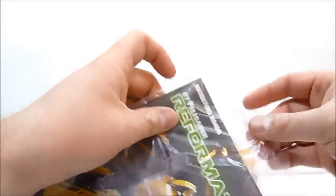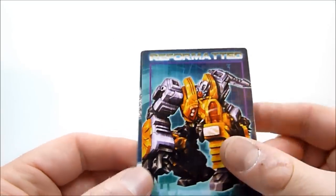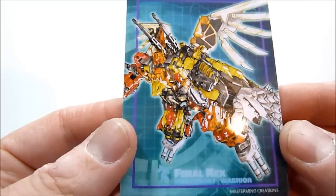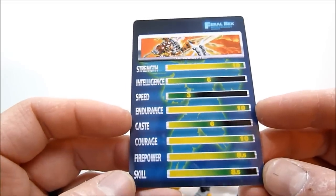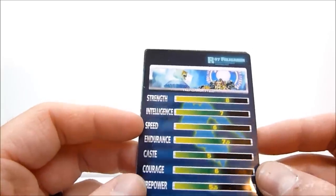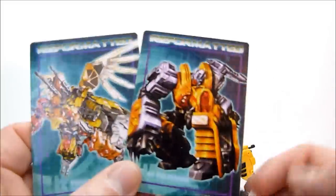You also get the instruction booklet and the collector card for Felisaber. They went ahead and included the collector card for Feral Rex himself as well - very cool. On the back you can see the strength, intelligence, speed, endurance, rank, and courage stats - all quite high. Felisaber on his own is almost as strong as Feral Rex, though I'm sure that's on a different scale altogether. You get the two cards and that's pretty awesome.